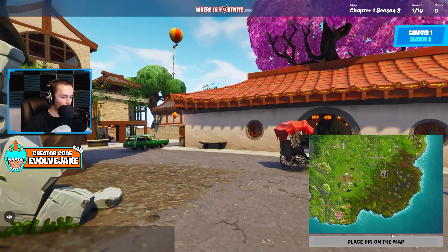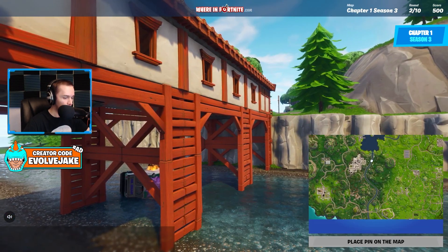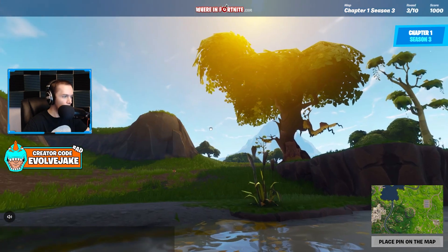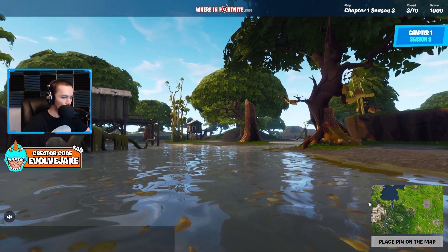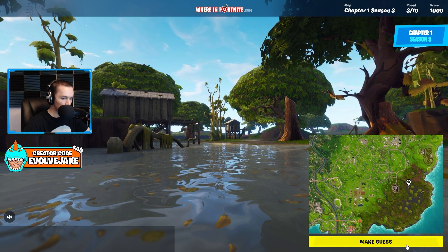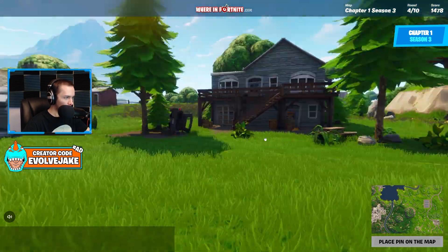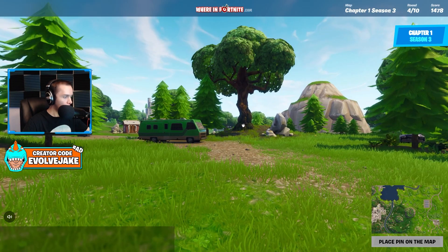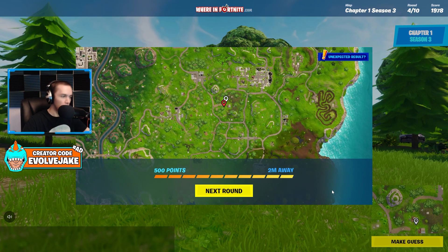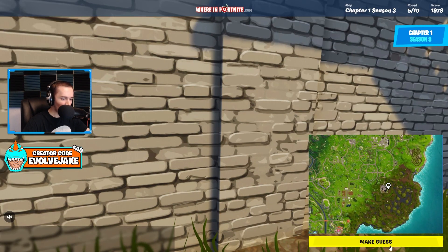Now we're into Season 3. There weren't many differences between Season 2 and 3 — we actually immediately got the one major difference, which was Lucky Landing. Season 3 is a nice season but by today's standards people would be upset with how little content came to the game. In terms of map changes there wasn't really anything until toward the end of the season. I feel like a lot of people today categorize how good a season is based on map changes.